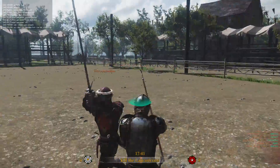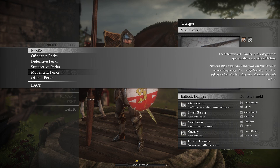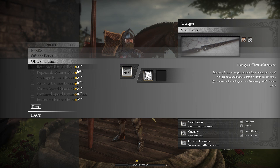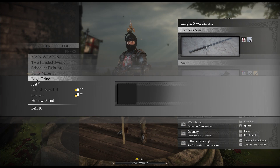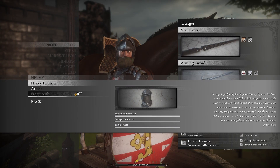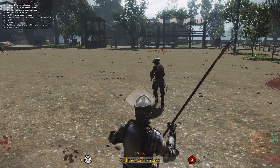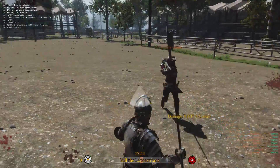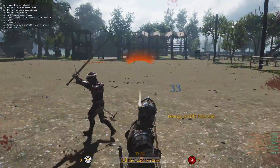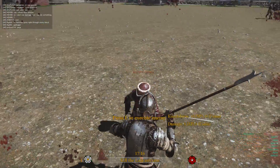One of the more unique aspects of War of the Roses is the class customization feature, which gives players the ability to customize the characteristics of their gear similar to the weapon progression system in Call of Duty Modern Warfare. Customizations available include various blade edges, fighting styles, helmets, shields, and armor appearance. This makes for a fairly deep melee fighting system in which you are unlikely to go up against players using the exact same equipment as you. Knowing the strengths and weaknesses of particular armors or weapons is a real advantage you can capitalize on in a fight.